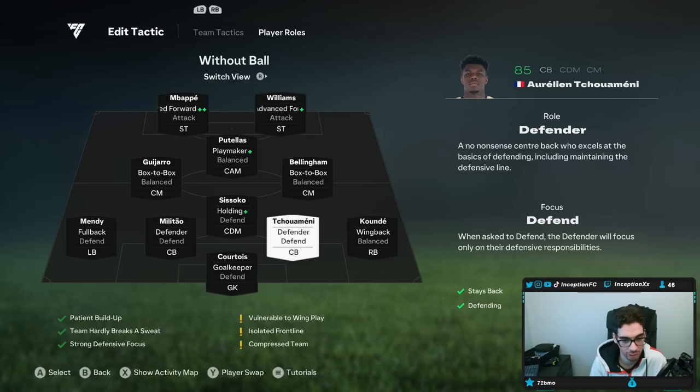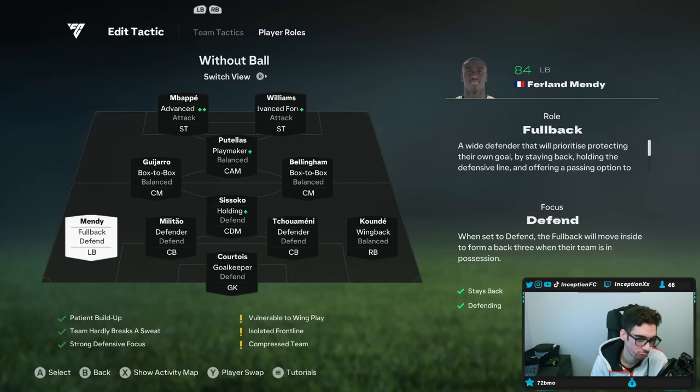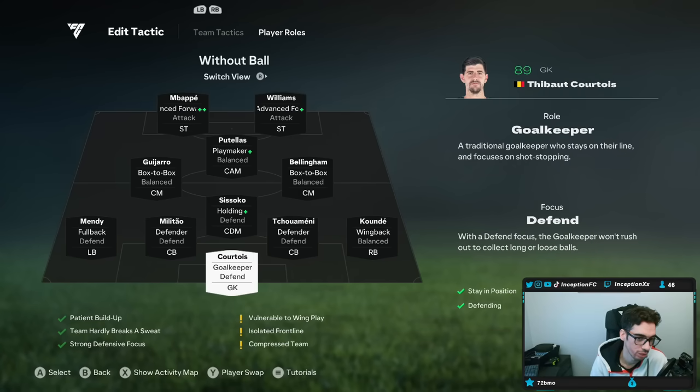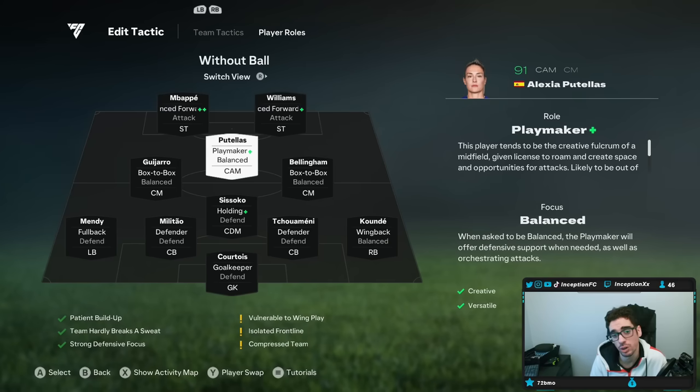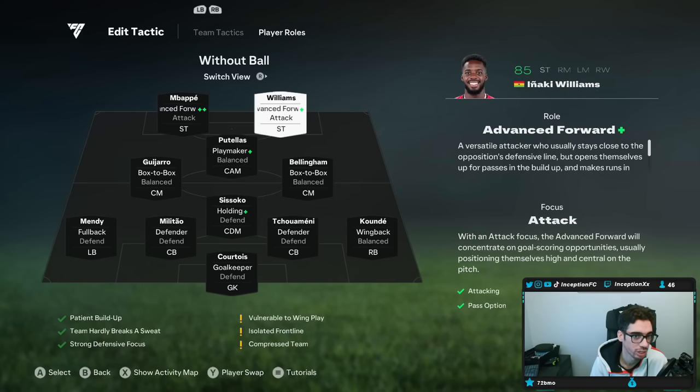Defenders are on defender defend for the center backs. The right back is on wing back balanced. The left back is on full back defend. The goalkeeper is on goalkeeper defend. It's a formation that performs very, very nicely in game.